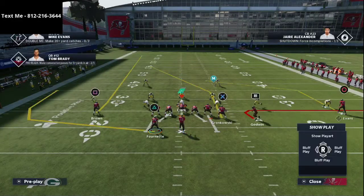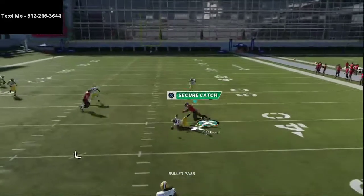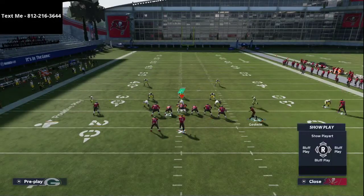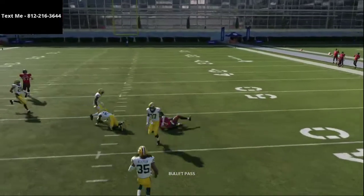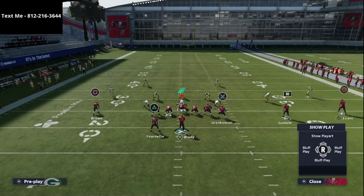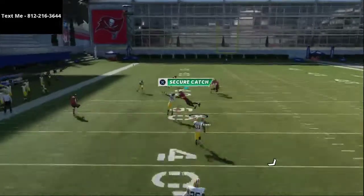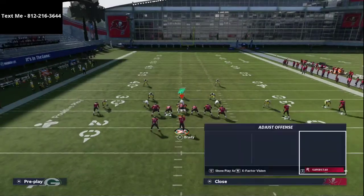The last route is to Mike Evans, which is one of the best routes in the entire game if you know how to throw it. You look left, but throw it right on the cut — one-step-ahead corners do okay against this. Occasionally you might want to put him on a skinny post and smart route it instead. My one issue with the Mike Evans route is that it randomly stops — drag, drag, drag — and if you pass-lead left he might keep going, but he generally stops in the middle of the field.